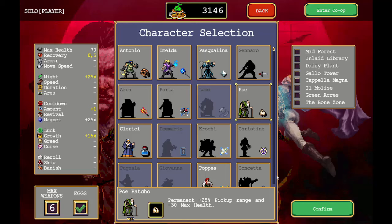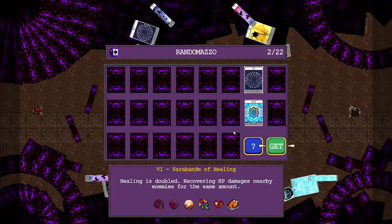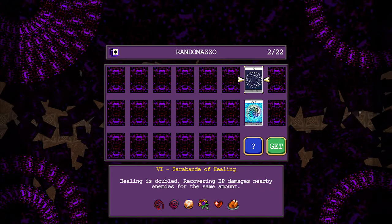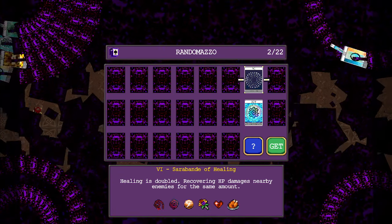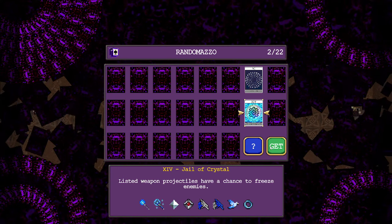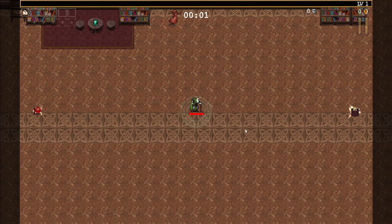G'day and welcome to another Vampire Survivors video. In this video we're going to be clearing up some of the challenges we haven't done, seeing if we can get some victories and just basically having a good time. What we're going to be doing is a couple of things: in this run hopefully we're going to get a win with Poe, get him to level 80, and also hopefully get to the coffin. Quite a lot that we want to do.